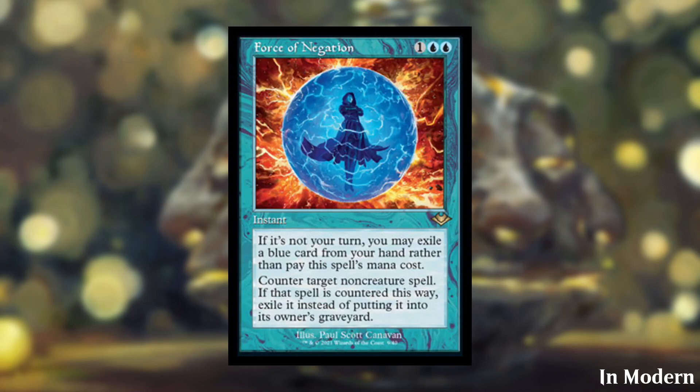Next we have Force of Negation, which is currently already in Modern — it was also in Modern Horizons 1. It's a 3-cost counterspell that counters target non-creature spell. But if it's not your turn, you can exile a blue card from your hand rather than pay the spell's mana cost, making it essentially a free counterspell that also exiles things. Very, very good card, and it's amazing to see it get a reprint — it should bring down the price.